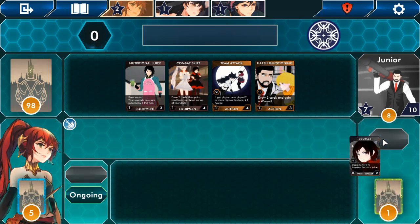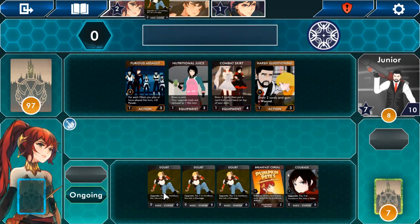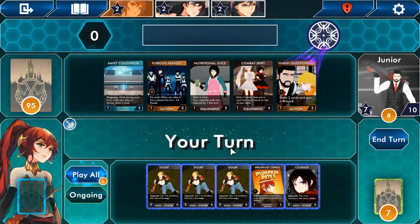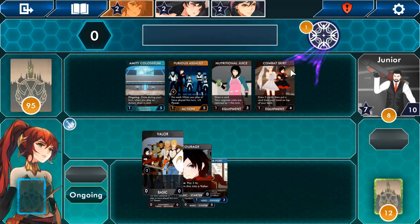Of course the opponent bought that shiny one. So 'upgrade: pay two to transform this card into Courage' — those don't do anything great for me. 'Defense: at the start of your turn reveal this card' — I'm not going to have very much this turn. I have two points so I might as well just upgrade to a better thing. Play the long game as it were. That card disappeared — makes sense. Okay, we're now behind but we've been upgrading.